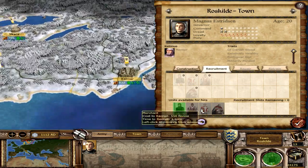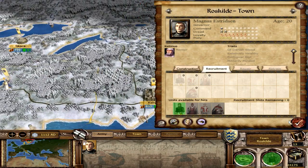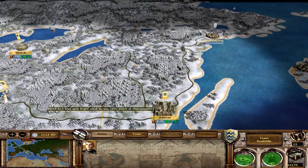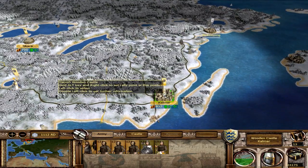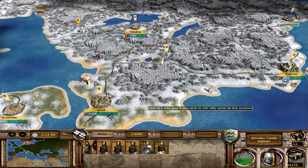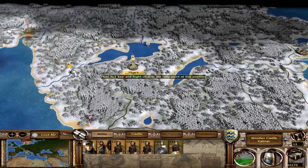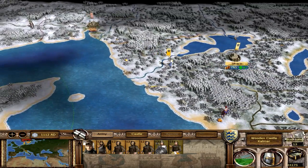We do have a rebel settlement up here that is very well garrisoned, or at least half garrisoned. I imagine this settlement will be fairly safe though, so I don't think we'll worry about that. We are moving this general to Kalmar to garrison as the garrison commander. So we'll end the turn here.